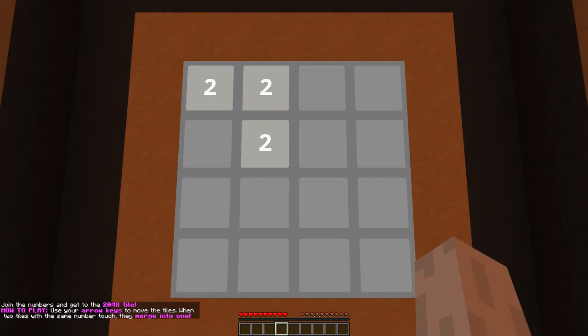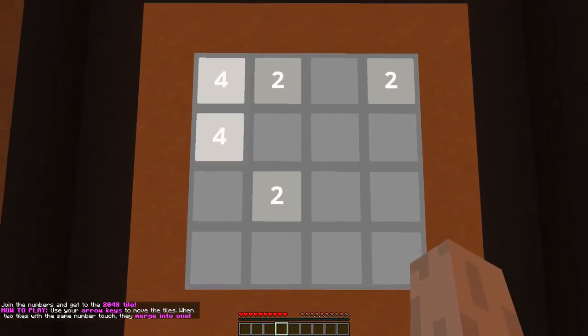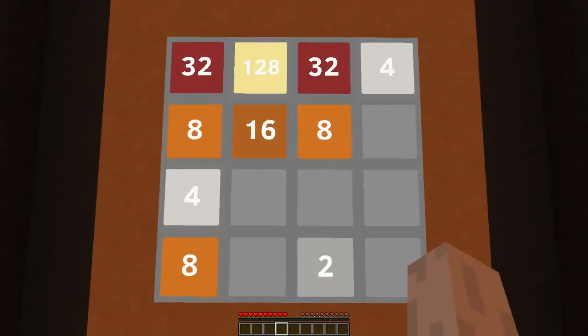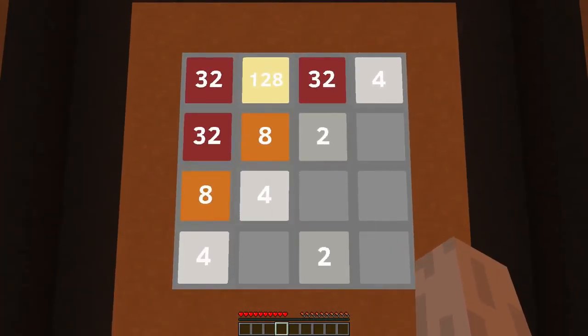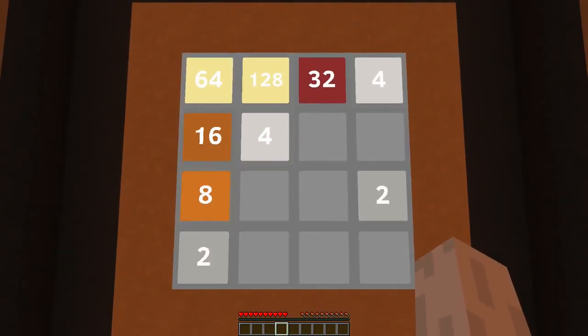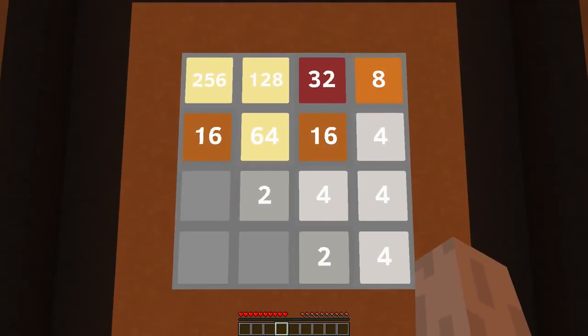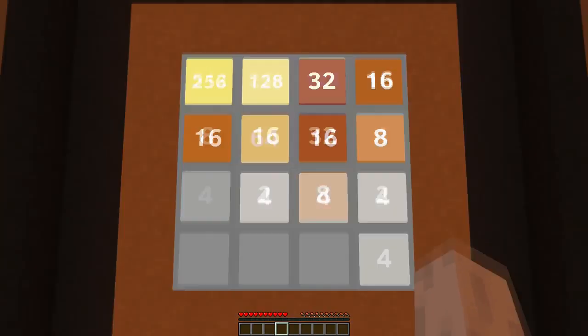I wanted to make this in Minecraft, of course, so I did, and this is the result. You walk left, right, forwards, or backwards to move the tiles, and to reset the game you can hit space at any time. It works exactly like the original game — well, except for the smooth animations. If you want to download the map there's a download link in the description — check it out, or not, because it's pretty addictive.